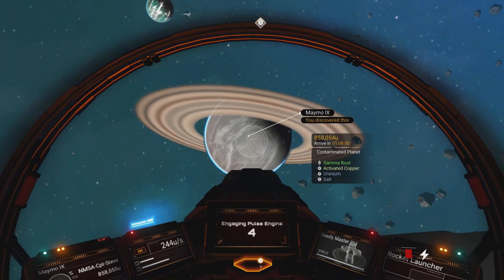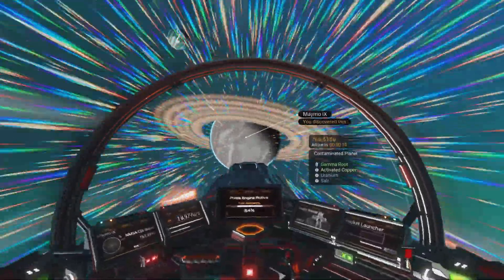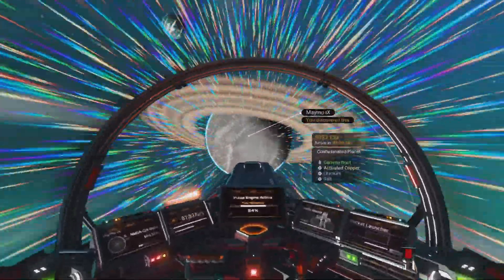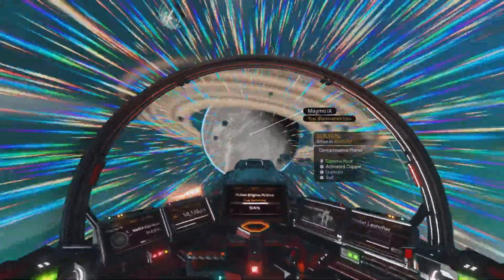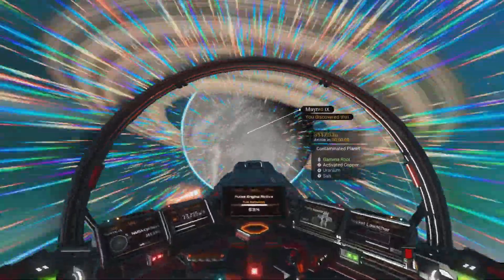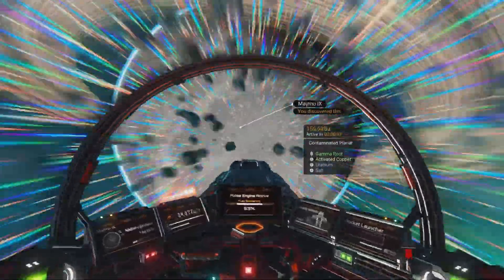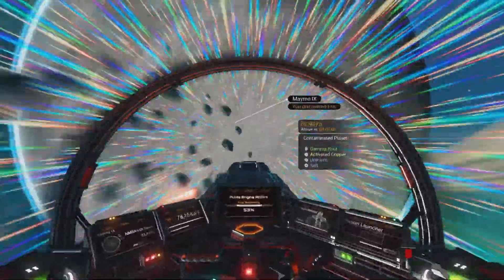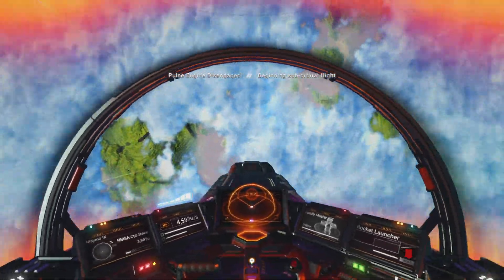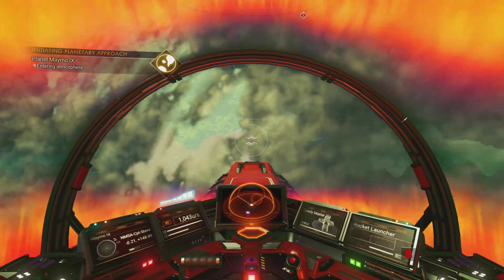We've got this ring planet here which happens to be the Gamma Root planet, but it says 'Activated Copper' — the planet is swarmed in clouds and I'll be landing during a storm. When you see 'Activated' it means it's an extremely stormy planet, so I'm not going to build a base kitchen here. I'll continue searching for another Gamma Root planet using my catalog.